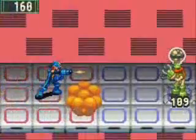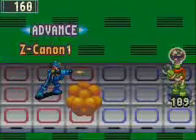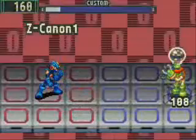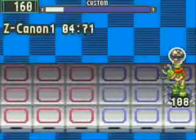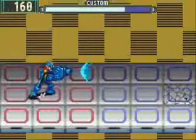Some combinations of Battle Chips will yield Program Advances. These are extremely powerful attacks that can really come in handy during a boss battle. The Zeta Cannon 1 Program Advance will let you use Cannon as many times as you want within a five-second period.